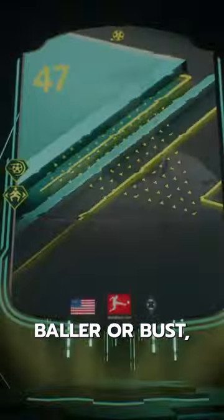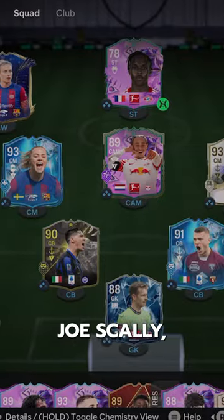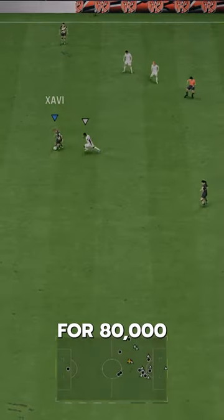Welcome to Baller or Bust, where we test FIFA cards so you don't have to. We've got Moments' Joe Scali — we acquired him via SBC for 80,000 coins.